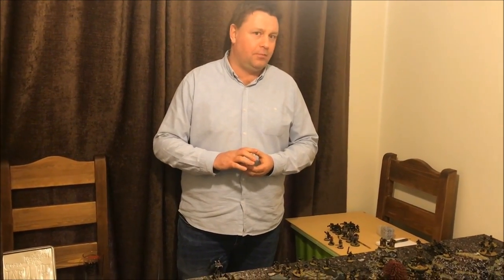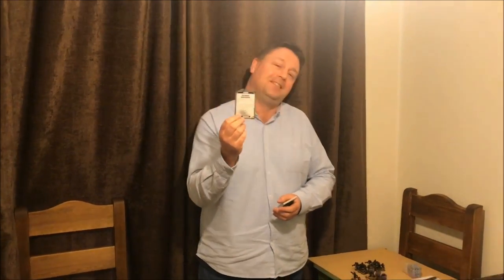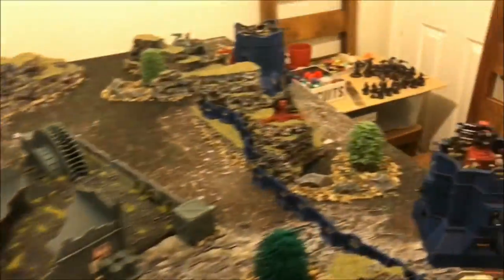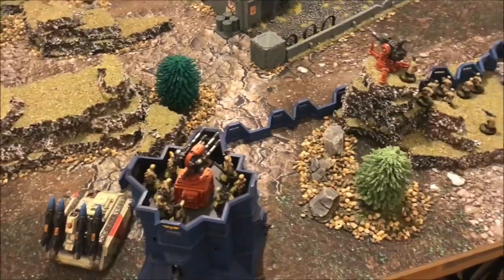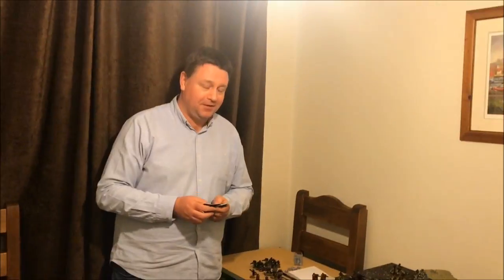Grange is using command points from the Strongpoint Attack — the Bombardment stratagem — plus another from the Cadian book to do two bombardments on my units. After resolving: the Strongpoint bombardment does D3 mortal wounds and the Guard book one does a single mortal wound. He rolled few wounds, to be honest. It caused some damage — knocked one bunker down to 10 wounds, killed one model, and knocked three wounds off my Goliath tank. Didn't do a hell of a lot overall.